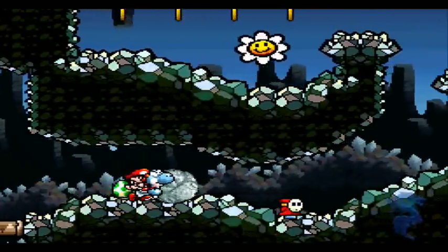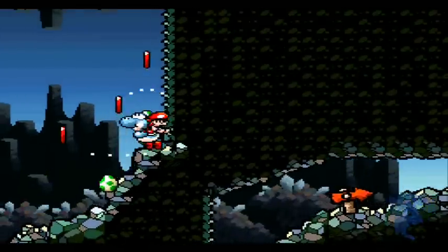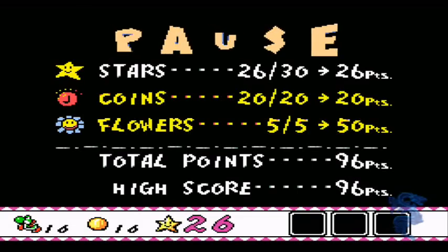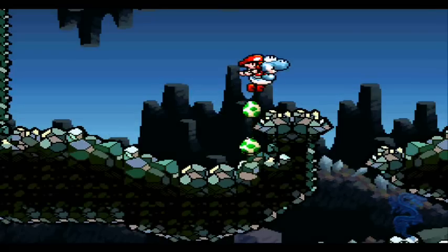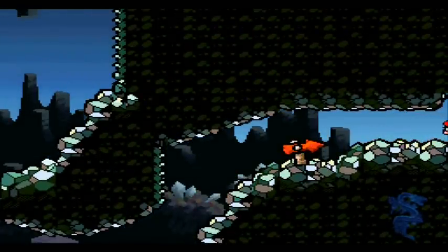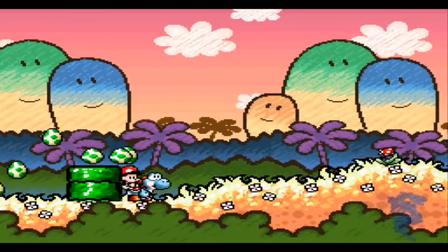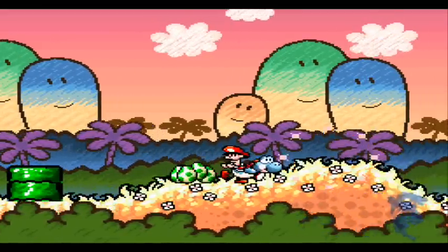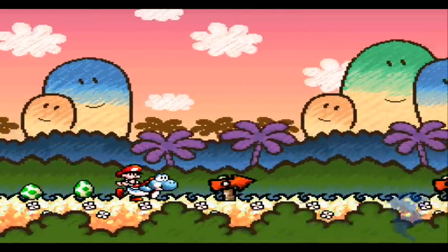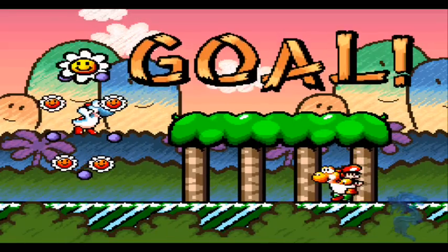Now this is where the chomp rock comes in handy. If you put it up there and jump off, you can actually get up here. Mind you, we are not going to have 100%, as we are missing like four stars. Had we gotten 100%, we would have unlocked an extra stage. And we get another one-up from all that too — thus, we are done with world 1-3.